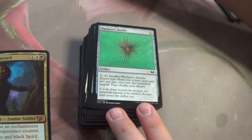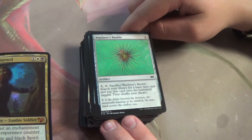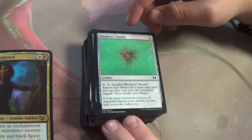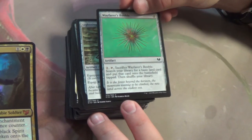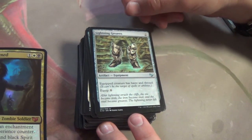Wayfarer's Bauble as well — again, can go into any color combination. Sacrifice for a basic land card and put that card onto the battlefield tapped. Doesn't go get any land like Expedition Map, but it does put it on the battlefield. Yet another card that goes in every commander deck — just your staples right here.